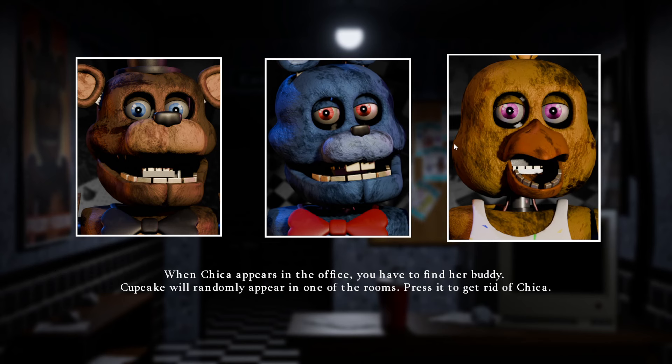Bonnie has three faces before attacking. To defend yourself, keep the flashlight on, but be careful — it will consume energy. And when Chica appears in the office, you will have to find her buddy. The cupcake will appear in one of the rooms; press it to get rid of it.